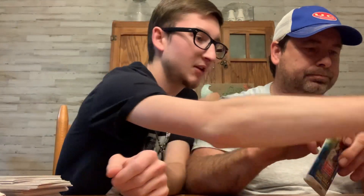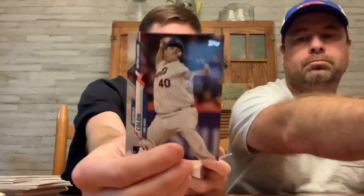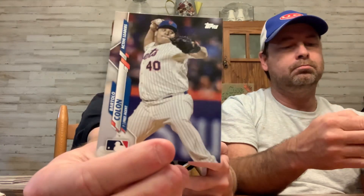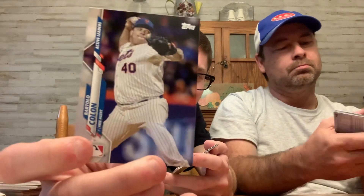My last pack — I'm loving it, man. Let me make sure you didn't miss a short print. I missed the Castellanos turkey. Check out this card — Bartolo Colon is listed as a free agent in here, and he just has the MLB logo down there. One of the most sought-after cards in this set.